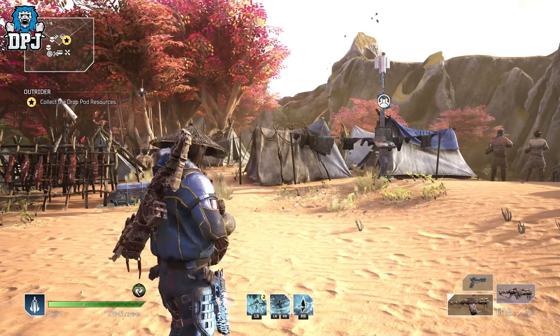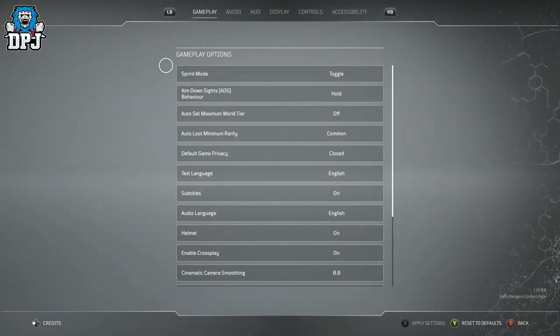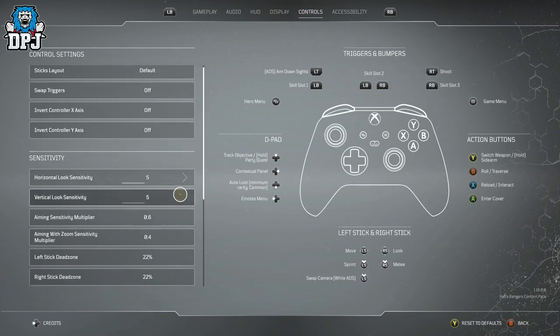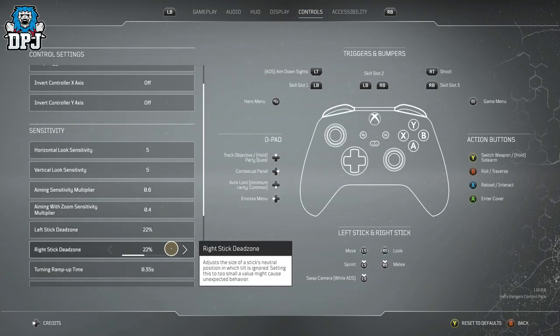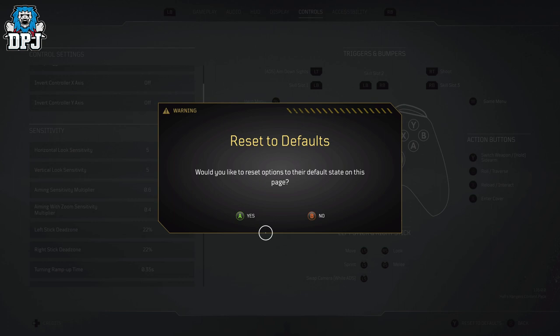What you want to do is simply go into your game menu, go to the options, and scroll across to controls. Then, because it's a dead zone issue, all you need to do is reset to default — press Y or triangle. This may just be a console issue, but if it's happening on PC, do the same thing and reset this to its default value. Maybe take a screenshot of your settings first so you can remember them, then just reset to default and you should be good to go.